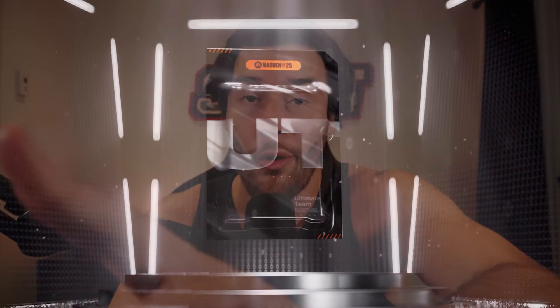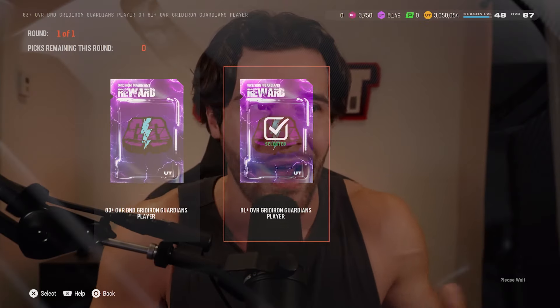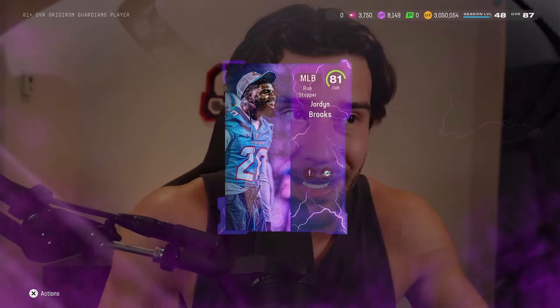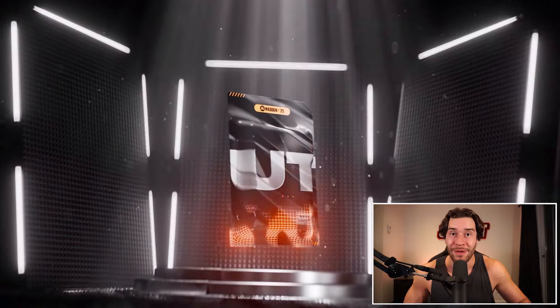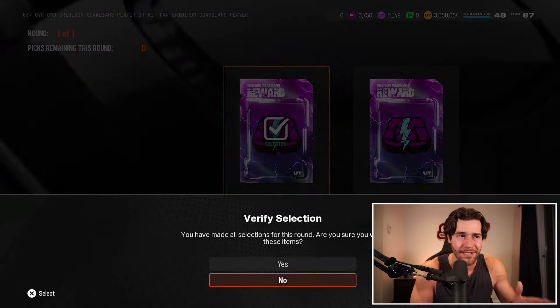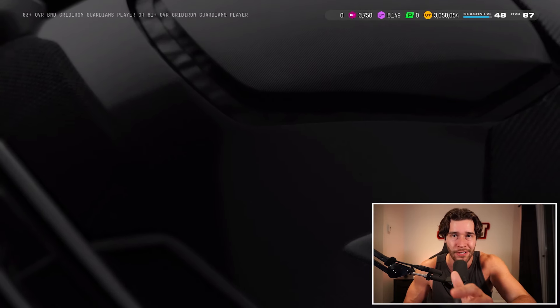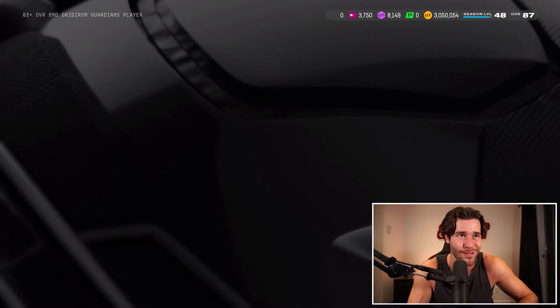We've also got an 83 plus overall B&D or an 81 plus auctionable and tradable — I've got two of these. One I'll go B&D, one I'll go 81 plus auctionable and tradable. The 81 plus auctionable is probably the better move because an 83 overall B&D has no value. But I want to try the 83 plus B&D because I've seen on Twitter this pack has gone crazy — people pulling more good items out of the 83 plus than the 86 plus, which makes no sense.